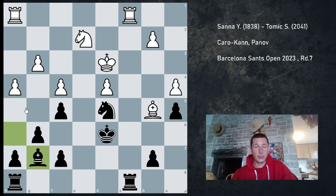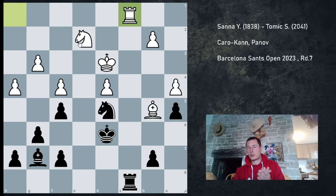I played Bg7 — I was waiting for him to do something. I'm improving my pieces and I don't see a way for him to improve his. He played Nc3, which I don't think is a good move. He exchanged rooks, and after Rc8, Rc8, he actually played Rc1. In this position, I was sure black was winning.